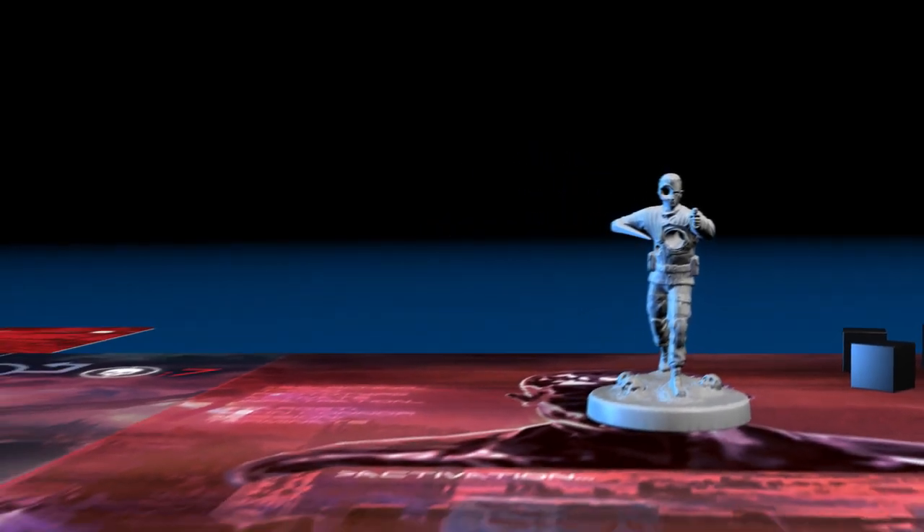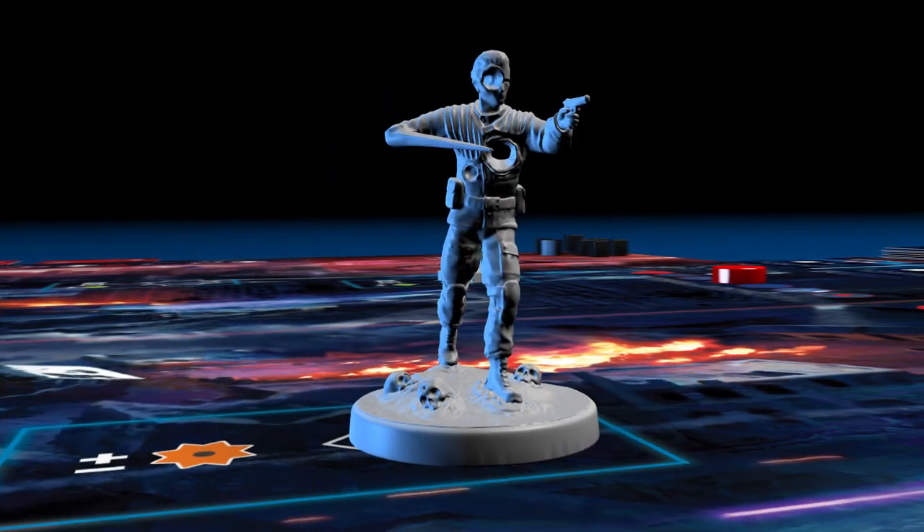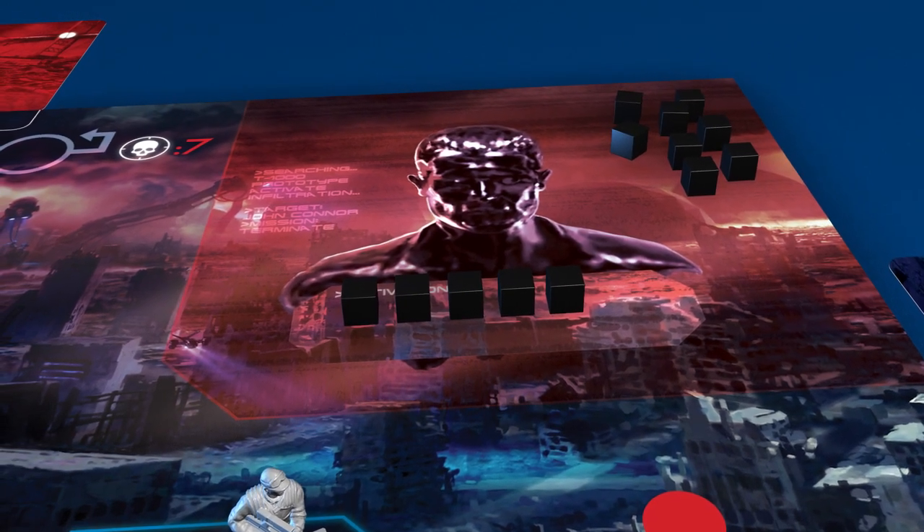Escalation also triggers the T-1000, which now activates. First, the T-1000 replaces an officer in the region of the player with the most infiltration markers. Then, all infiltration markers on player boards are placed in the activation area in the T-1000's area of the board.